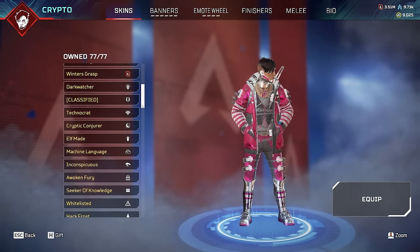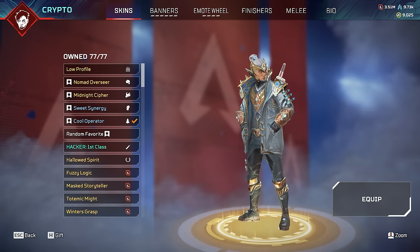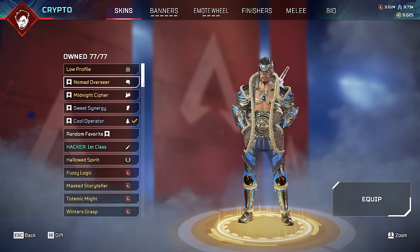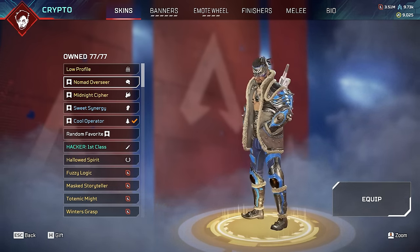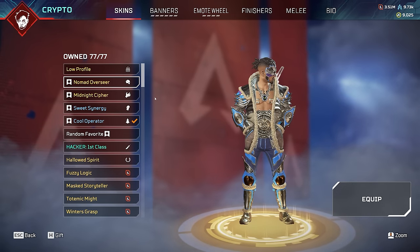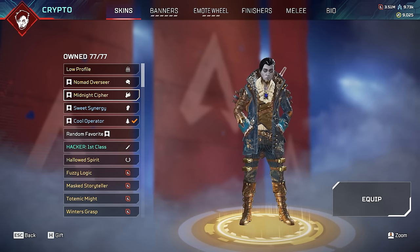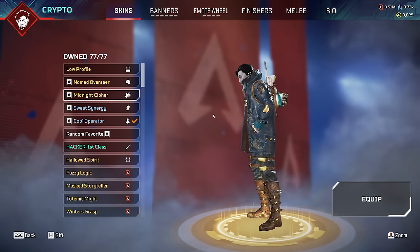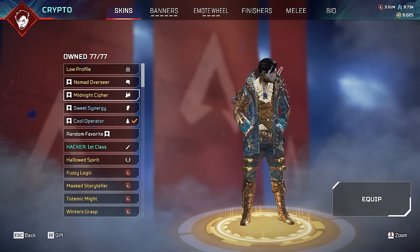As for the rarest legendary skins for Crypto, first we have Nomad Observer which came out in Season 8 during an event there, and has come back only in bundles so not too many people have bought it. Then there is Midnight Cypher - a recolor of the Deadly Bite skin from the Fight or Fright event in 2020. Being a recolor, it's always going to be a little rarer because you have to have the base version in order to get it.